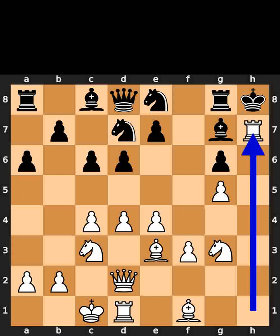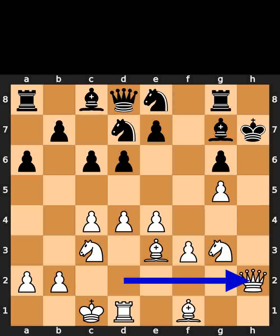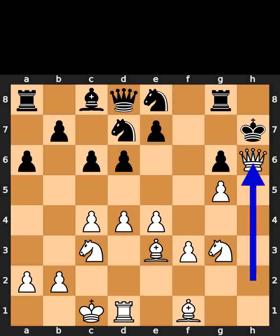White takes the pawn on h7 using the rook with check. Black takes the rook on h7 using the king. White plays queen to h2, check. Black plays bishop to h6. White takes the bishop on h6 using the queen. Checkmate. If you enjoyed this video, please like and subscribe.